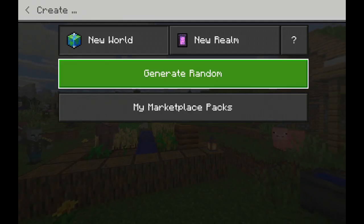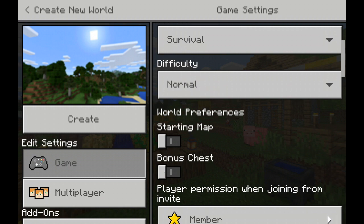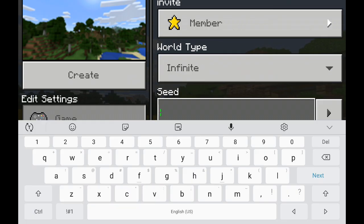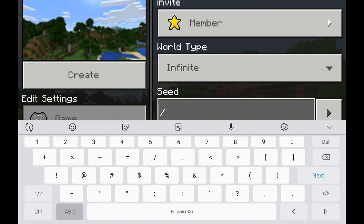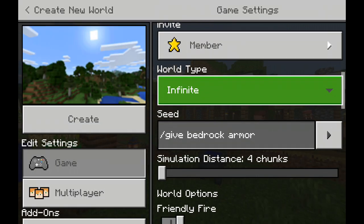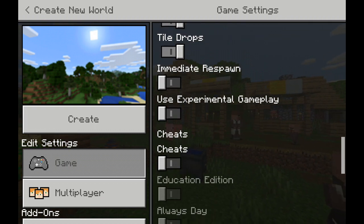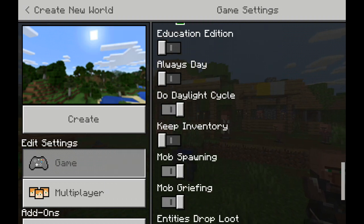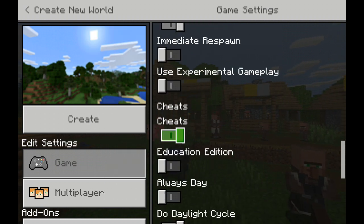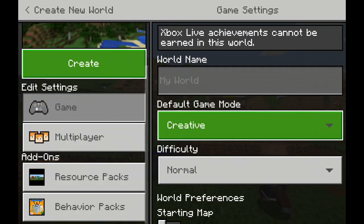This is going to be another add-on video for you guys today. Let's go create a world. Now let's put in the seed. We can put slash give bedrock armor. I hope it will be a lucky seed, but if not, that's okay, because mostly we do creative mode stuff. We don't need coordinates, but we do need the cheats. Let's go game mode creative, and now let's create.